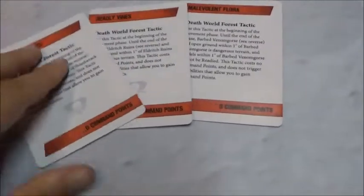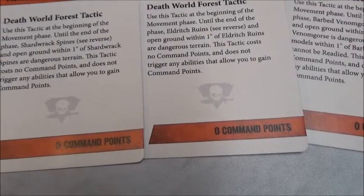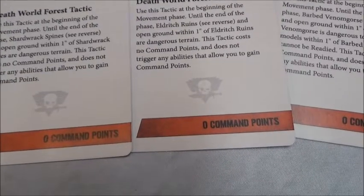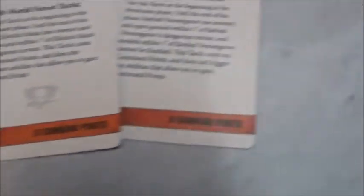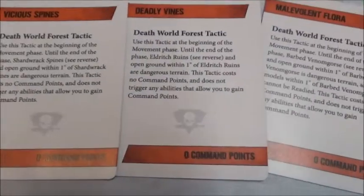Now let's have a look at the tactics that come with this environment. There are four terrain-specific tactics: two for the Eldritch Ruins, one for the Spines, and one for the Venom Gauze. The first three are kind of special — they all cost zero command points. For example: use this tactic at the beginning of the movement phase; until the end of the phase, Shadrack Spines and open ground within one inch of Shadrack Spines are dangerous terrain. This tactic costs no command points and does not trigger any abilities that allow you to gain command points.